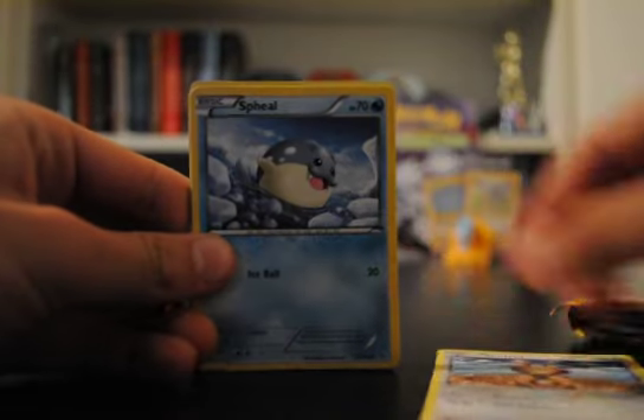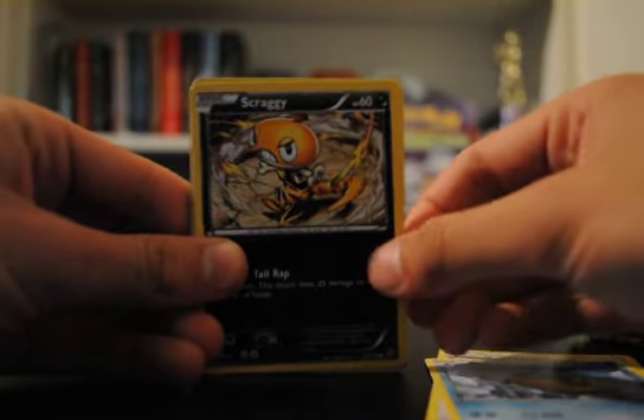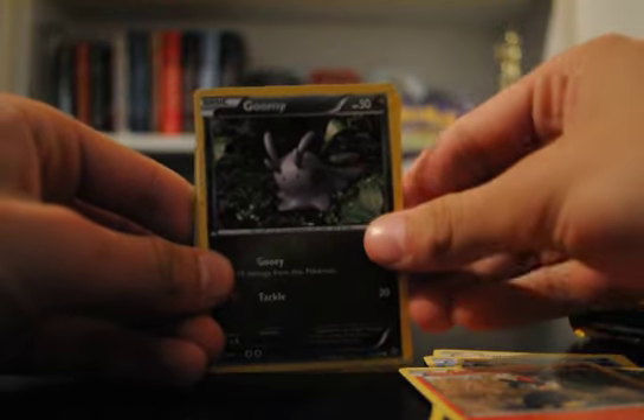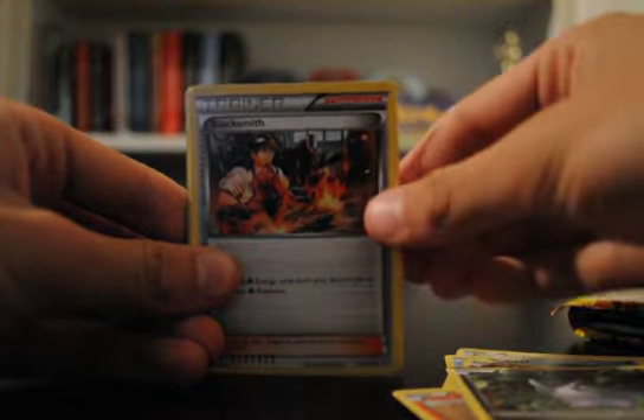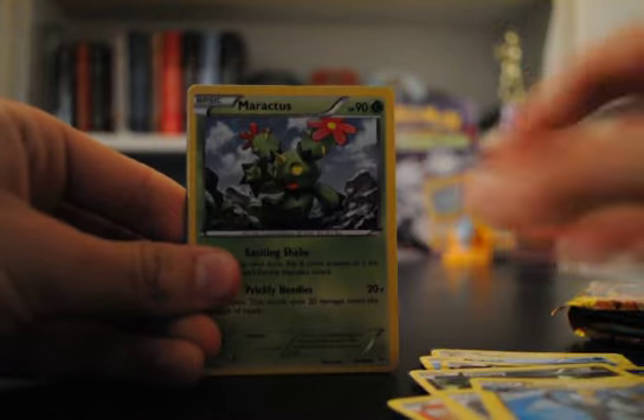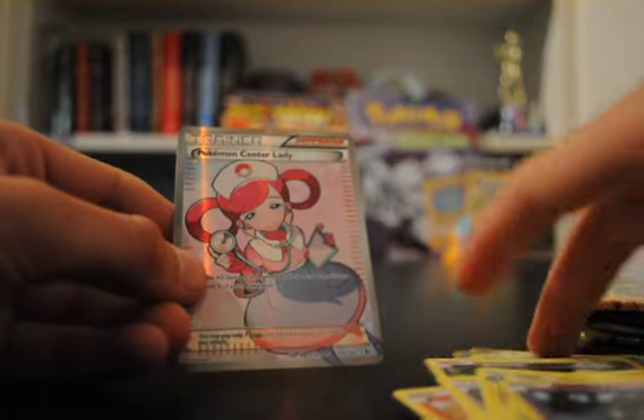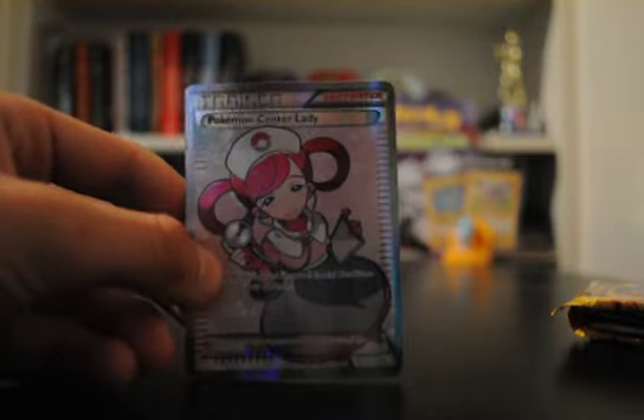Sentret, Spheal, Scraggy, Litleo, Gumi — let's take something good. Blacksmith, Luxio, Maractus, Reverse Duskull, and a Pokemon Center Lady that I already have. Alright, that's cool. I'm always happy with Ultra Rares. Sweet. So that is two so far. I should have some more to go.